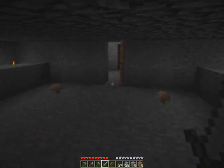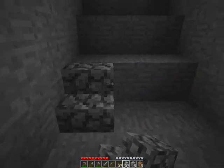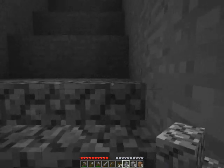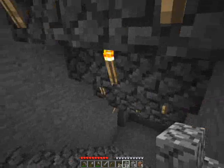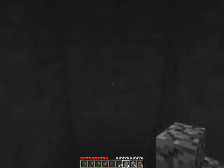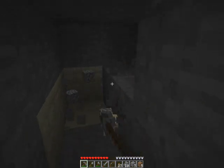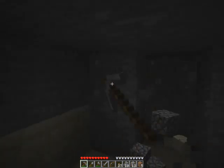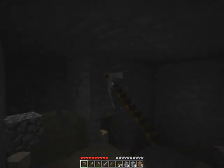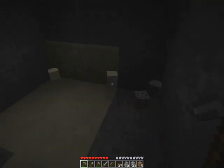I have torches hidden behind a block so that there's light but it's not direct light, leaving some moderate level of darkness in the room. The darker it is, the faster mushrooms will spread. They'll grow even with a torch sitting right next to them but it takes longer. They will grow, as far as I know, on every type of block except for steps, half blocks, water, lava, and glass. I'm not sure if they spread to sand but I'd assume there's no reason why they wouldn't.